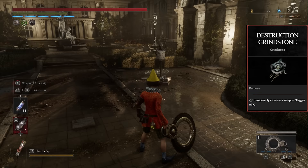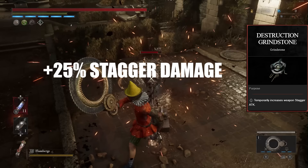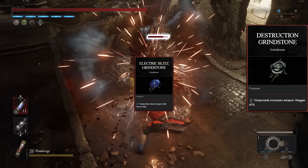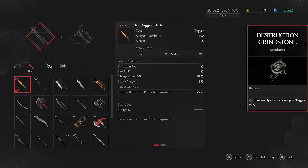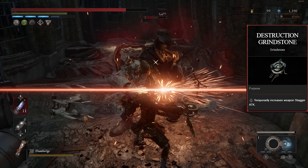Next is the Destruction Grindstone, which increases weapon stagger damage by about 25% — so you'll stagger enemies quicker and get partial staggers faster. I'd still prefer the damaging grindstones like Acid, Flame, and Electric since they deal more damage and proc a status effect. Electric Shock also increases stagger damage on its own. However, certain weapons like the Salamander Dagger, Electric Coil Stick, and Acidic Spear Blade cannot be buffed with elemental grindstones, so the Destruction Grindstone is the best option for those weapons, which are quite popular. Outside of those weapons and maybe the Door Guardian, I wouldn't recommend it much.